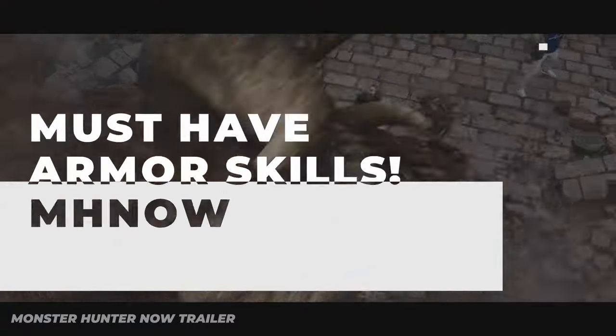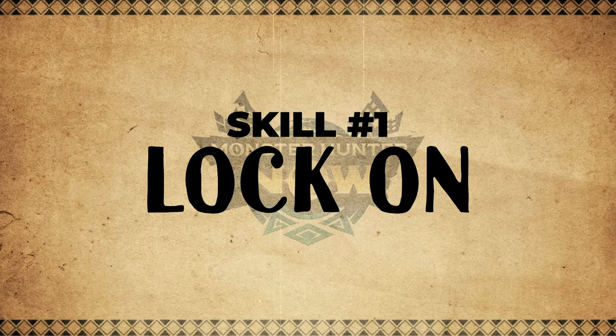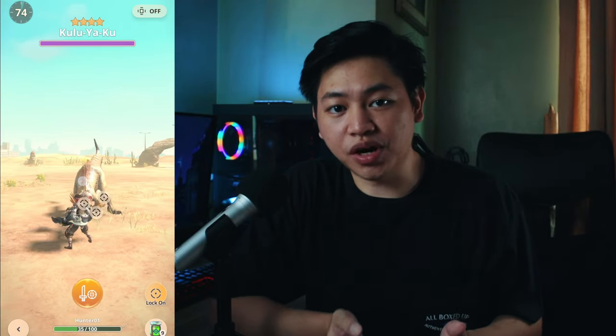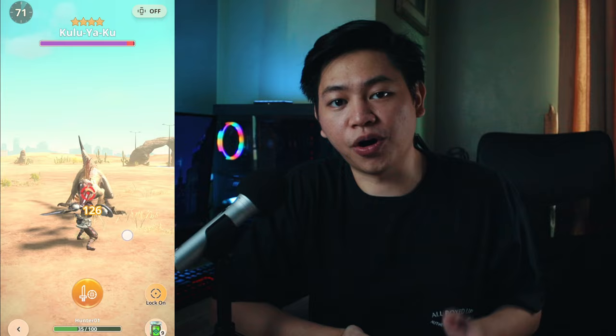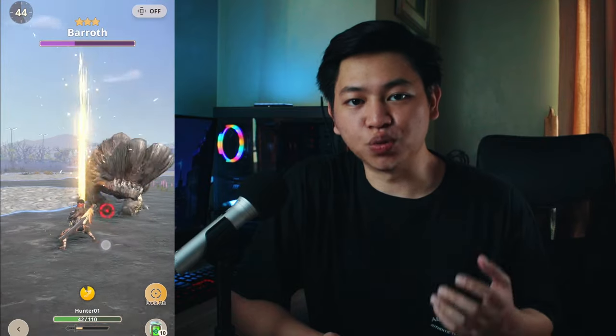Here are two armor skills you must have in your builds. The Lock-On armor skill allows you to target a certain part of a monster, telling your hunter which part to focus on attacking. This skill is important if you want to deal optimal damage by hitting a monster's weak spots.